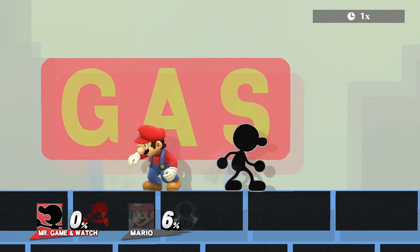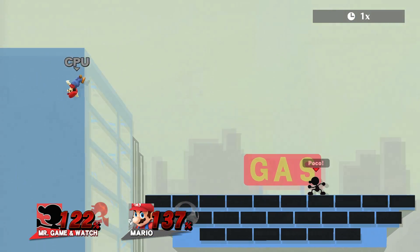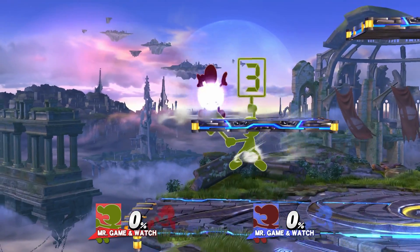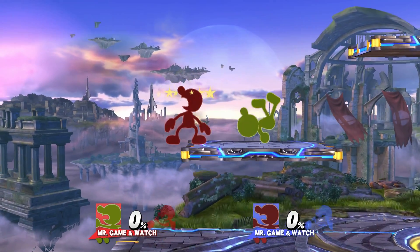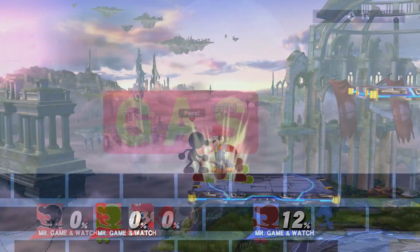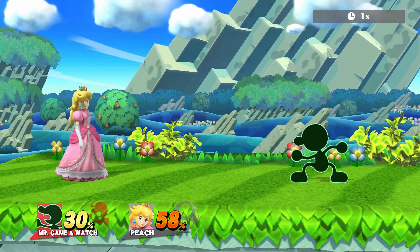3 does 6%, sends people right behind you, and from here on out these are all going to be safe on hit. 3 also does 25 extra points of shield damage, so you can break shields with it. If you think you're cool, you can try this on someone who's shielding on a platform. 4 does 8%, sends at a normal angle, and doesn't really kill.